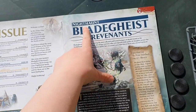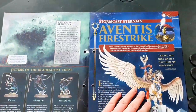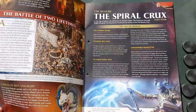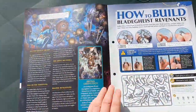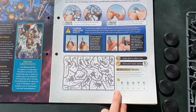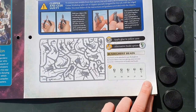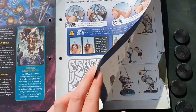So we've got the Nighthaunt Blade Heist Revenants, Stormcast Eternal Aventus Firestrike, 'I Shall Not Rest Until I Have Had My Vengeance', then we've got the Realms — the Spiral Crooks part four, how to build — oh and we've got a choice of heads. Any head can be attached to any Blade Heist Revenant. Before you start gluing, plan out your favourite combinations of models and heads. Fascinating — so we get a choice of heads, that's cool.